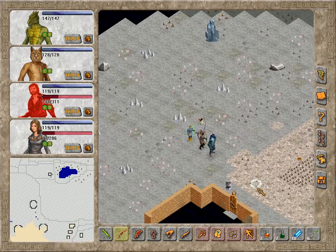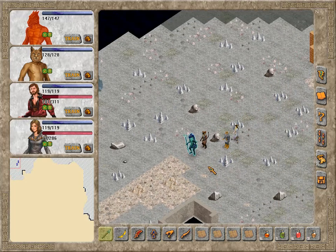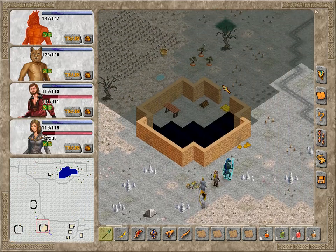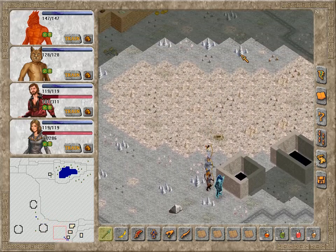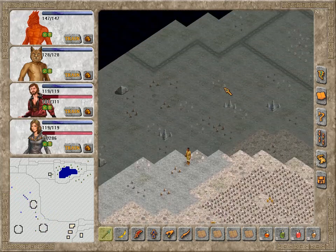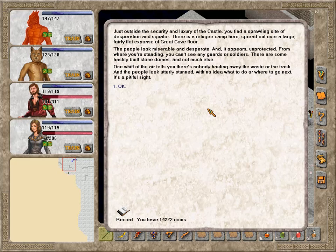Just outside the security and luxury of the castle, you find a sprawling site of desperation and squalor. There is a refugee camp here, spread out over a large fairly flat expanse of the great cave floor. The people look miserable and desperate, and it appears unprotected — from where you're standing, you can't see any guards or soldiers. There are some hastily built stone domes and not much else. One whiff of the air tells you there is nobody hauling away the waste or the trash, and the people look utterly stunned with no idea what to do or where to go next. It's a pitiful sight.